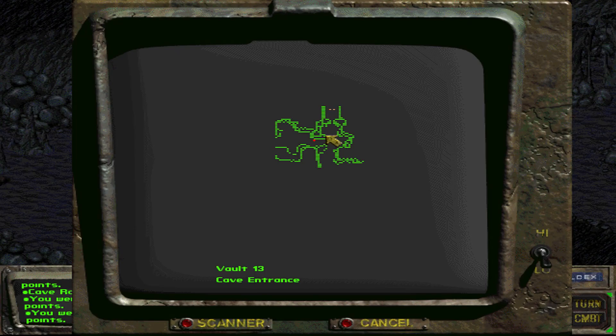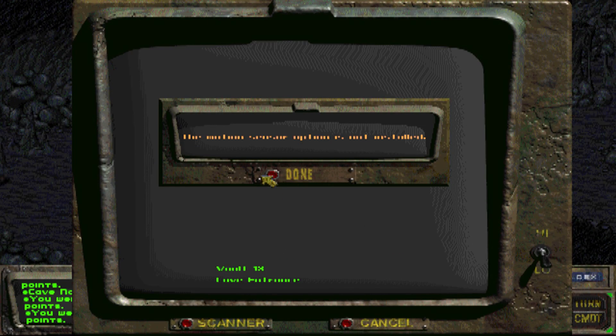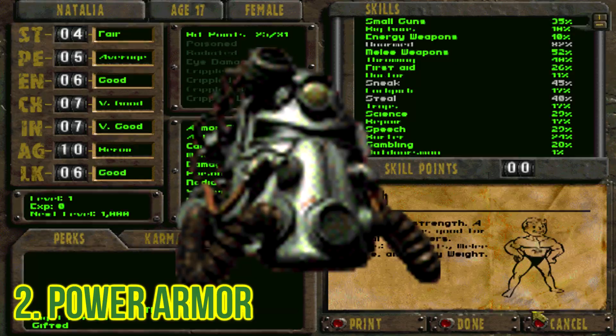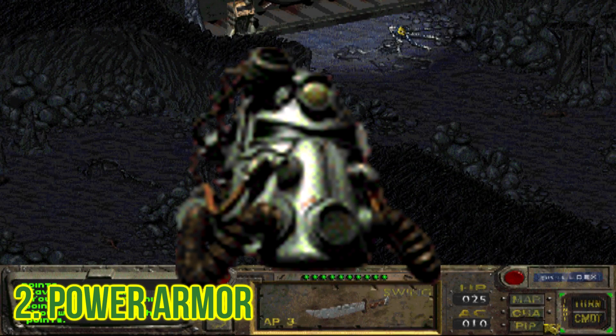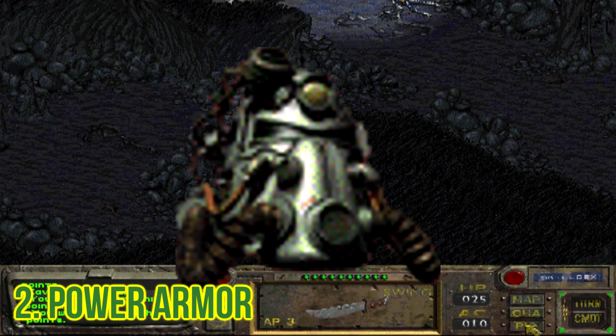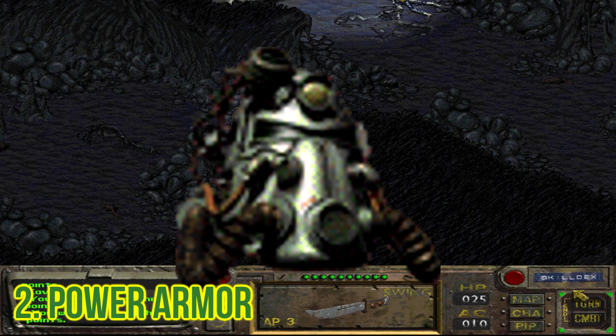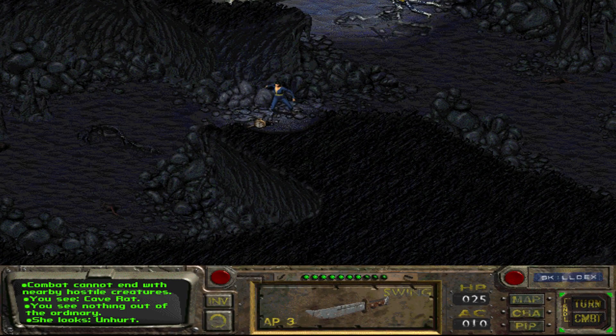Next up at number two is Power Armor. This armor looks pretty cool, that's why it's at number two. It's one of the best and strongest armors in the game, and for some reason this reminds me of jelly — like strawberry jelly or something.